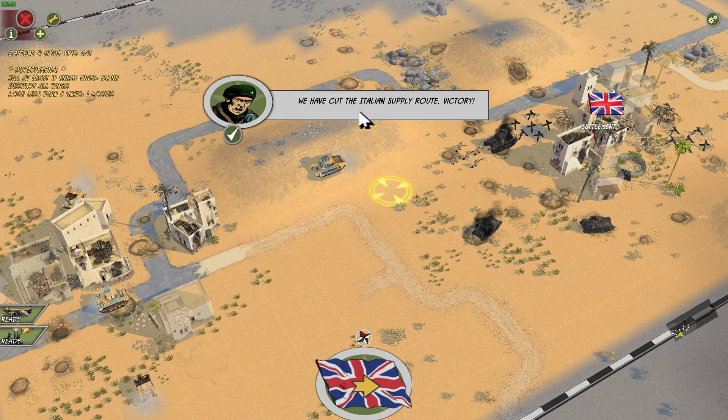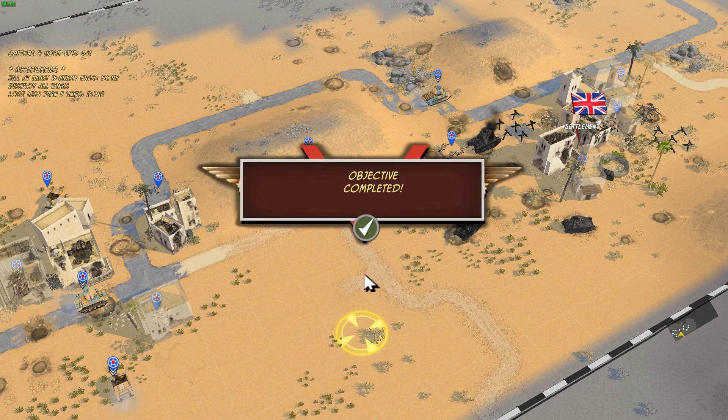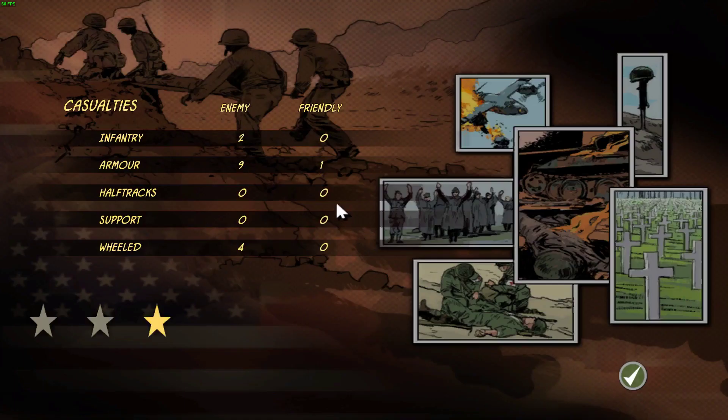We have cut the Italian supply route — and that is victory. Objective complete. We lost one tank. Even though our squads took casualties, none of them were wiped out, and that's how they count it on the scoreboard.